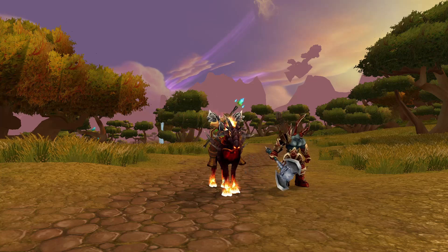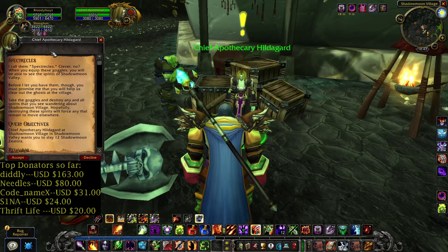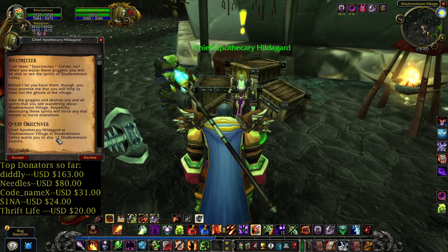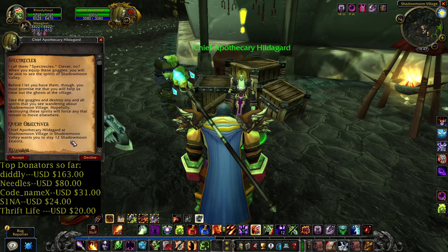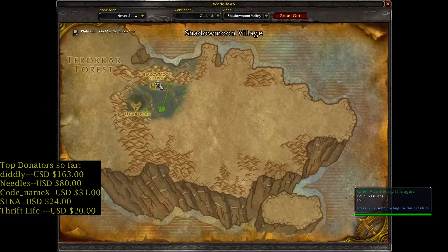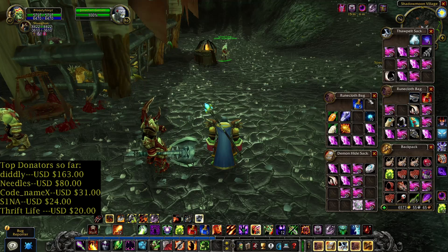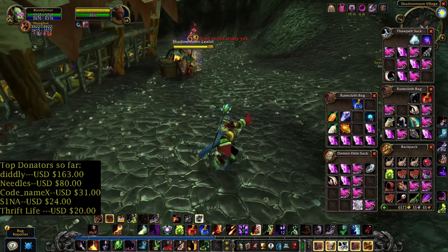Hello YouTube, this is BloodyFox and let's play Burning Crusade Classic. Let's do the Reckles quest. For this one you need to kill 12 Shadowmoon Zealots. For this quest, find the item in your bags, equip it, now let's attack.